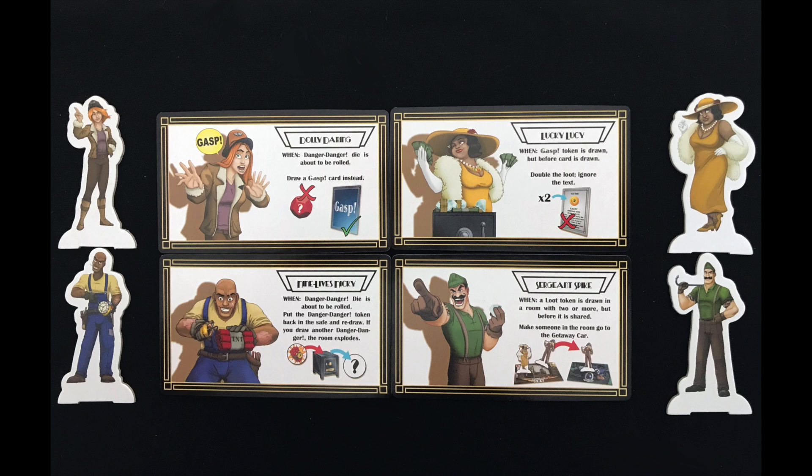Dolly Daring means you can draw a gasp card instead of rolling the Danger Danger die. Sergeant Spike can order other players out of a room, meaning you don't have to share the loot you draw.